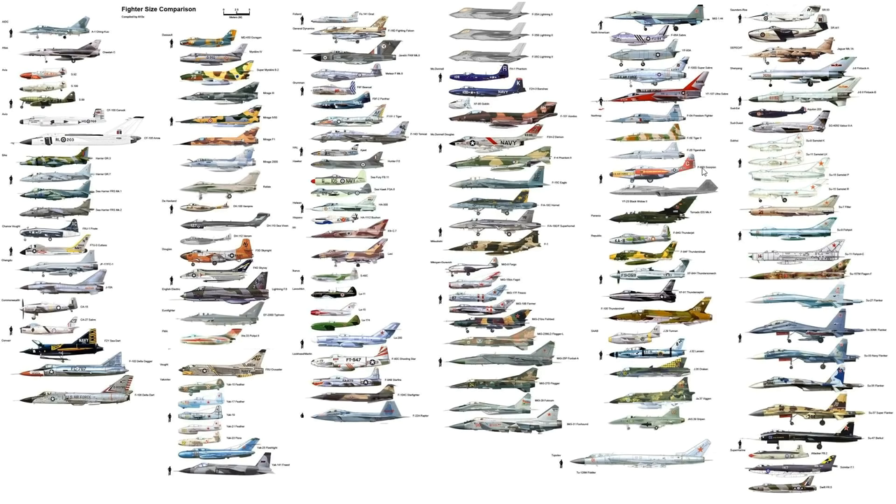Next up is the F-89 Scorpion — a Northrop design and a somewhat monstrous-looking aircraft. It was an American all-weather interceptor built in the 50s and was the first jet-powered aircraft designed from the outset as an interceptor to enter service. It looks strange with those large pods on the wingtips — the engines must be inboard. It was introduced in September 1950 and retired in 1969.